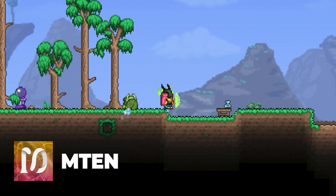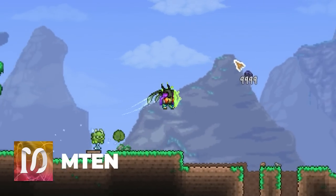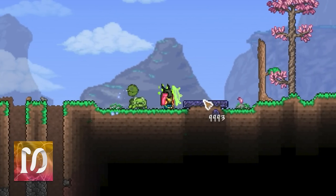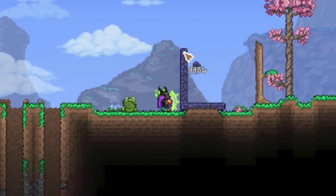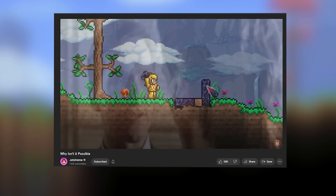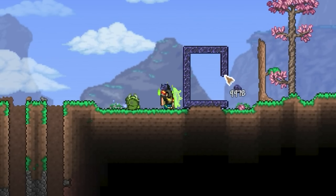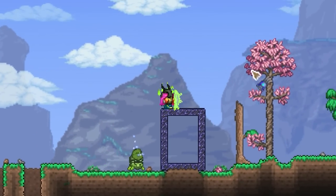Terraria has added the Shimmer Liquid and a new Aether Biome, and that got me thinking — what if there was a way to teleport to the biome? In previous versions, making an Ender Portal didn't do anything, but you know Terraria, you know the devs — they like to add in little easter eggs. So let's find out if it's possible to teleport.